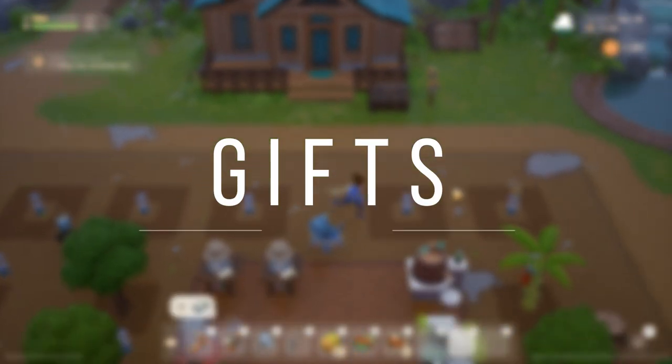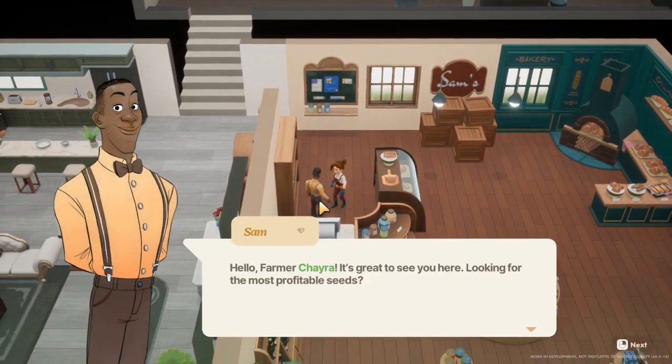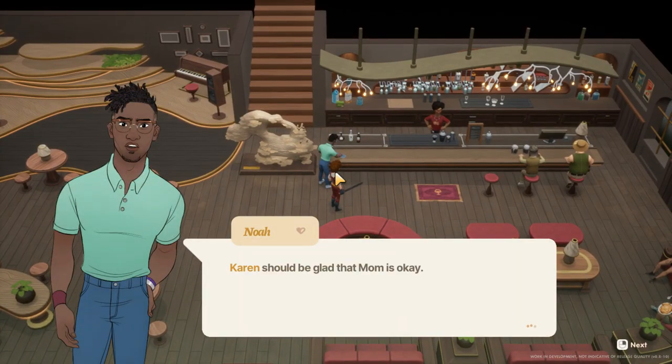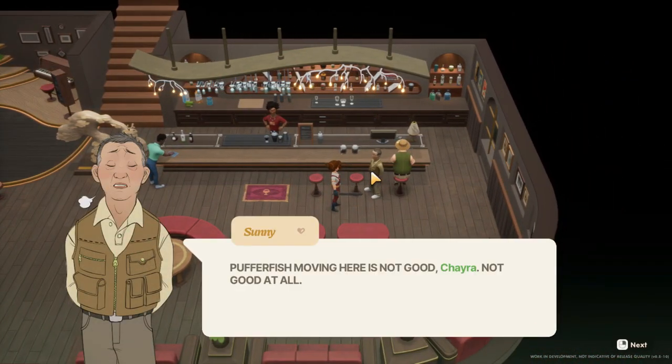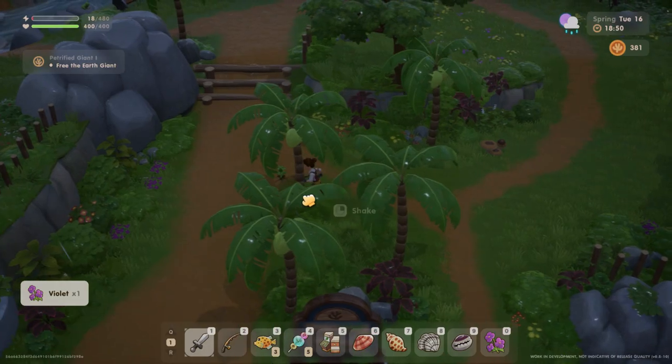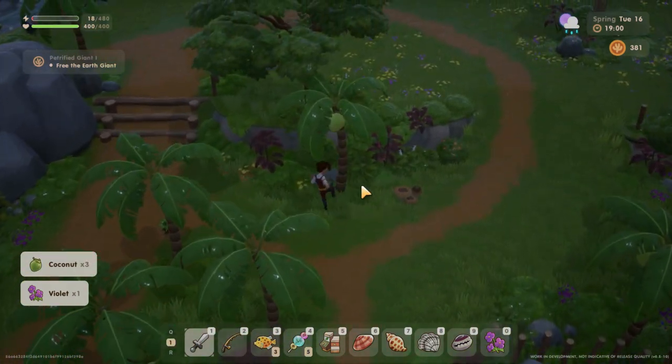Gifts. You don't have to worry too much about giving good gifts to villagers at the start of the game. Just find some flowers and give them — you can rotate the flowers you get to give to different people on different days. You can also give coconuts, which you can get for free around town in summer.